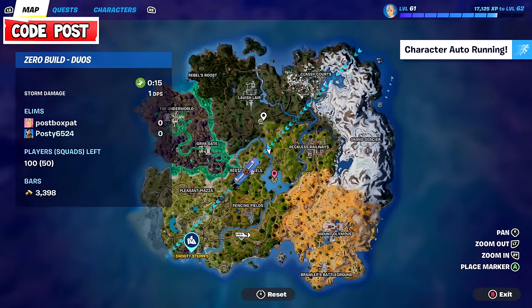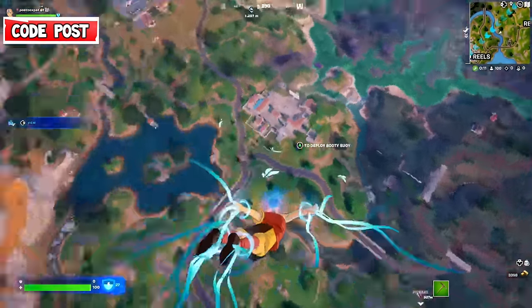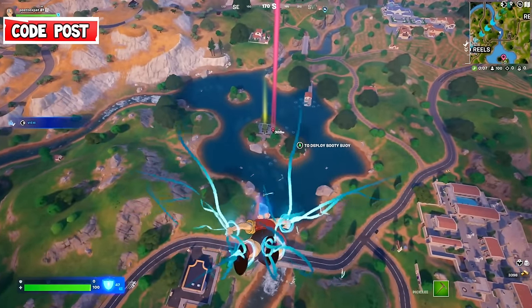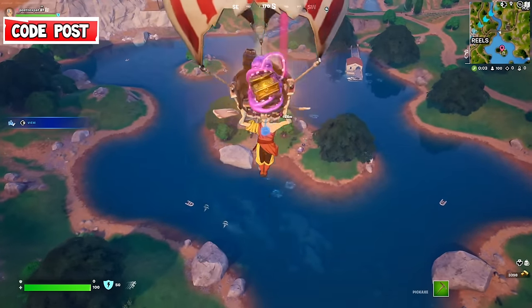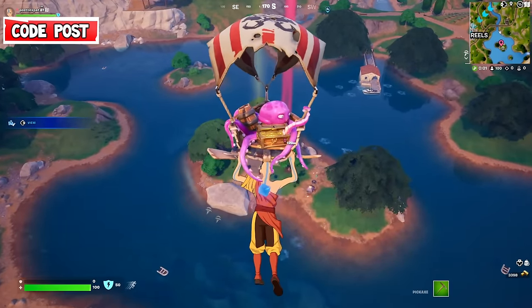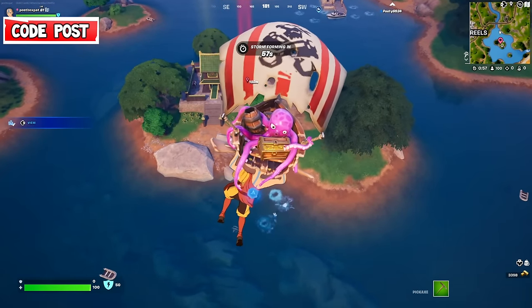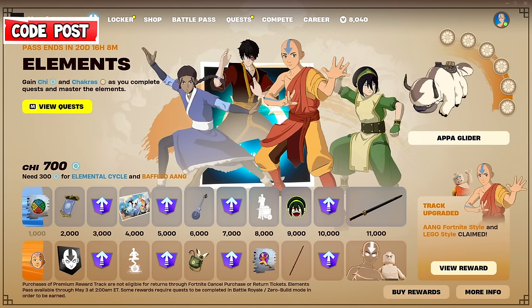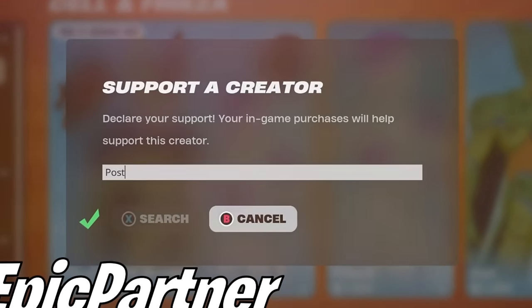We're jumping into the brand new update where the three mythics have been added. We're not going to be using the water bending because that's already been in the game. We're diving straight into the center of the map where you'll usually find one of the earth mythics if it spawns in. Don't forget if you are buying the brand new avatar pass to pop in code POST - P-O-S-T - into your item shop.